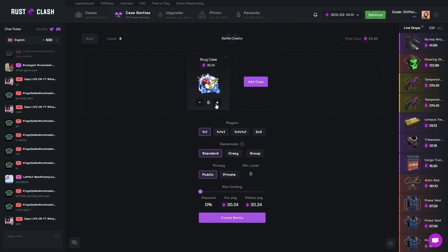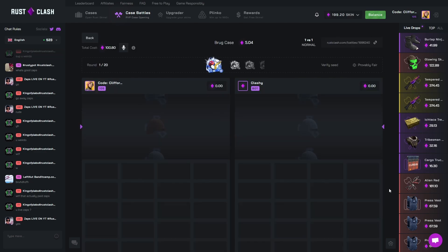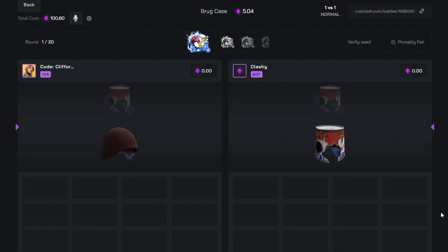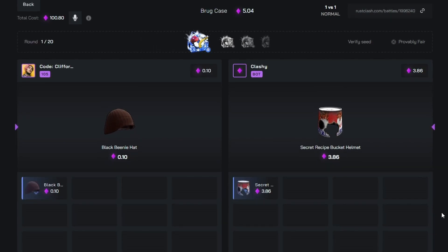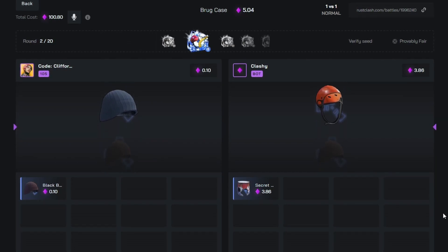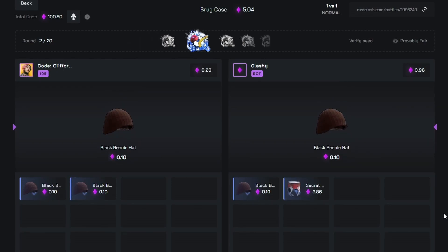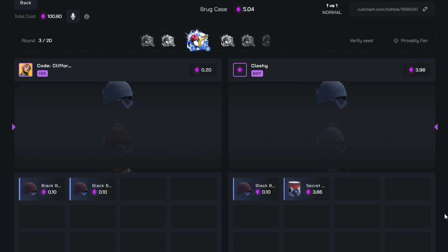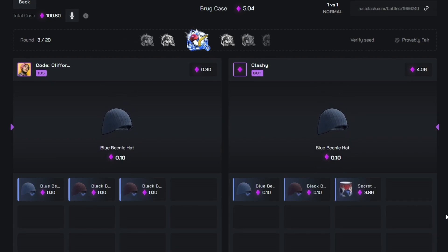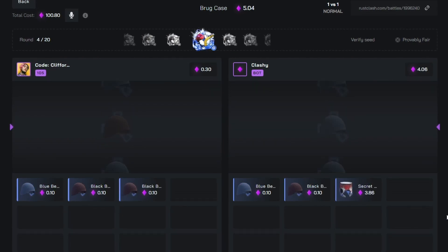Starting off with the Brug case — I usually do $100 battles but I want to try this out since there are some cool items. We'll do 20 cases, 1v1, and full send it. In this case you've actually got a chance to pull something decent. There's a banana yoker — about a 3% chance — and that weird helmet you can see in the photo. If one person hits a banana yoker, the whole battle is basically paid for.